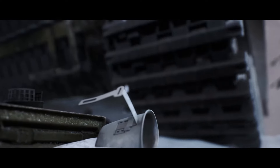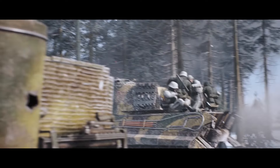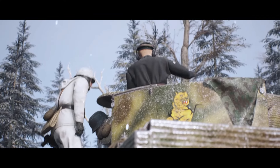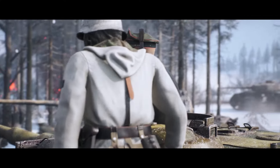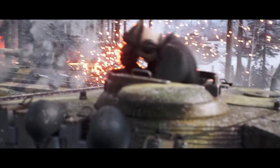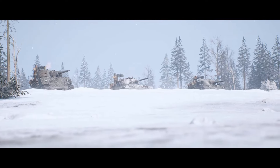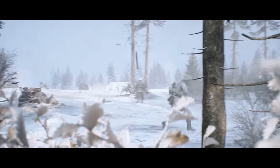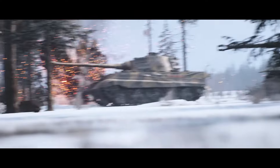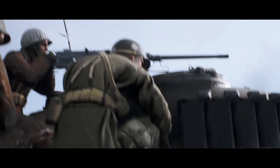Then the German Mörser 3, the German Nashorn, the German Leichter Infanterieschlepper, and the Sturer Emil, which is also an anti-tank — also German. On the American side: the Jackson, the Hellcat, the Sherman Jumbo, the M26 Pershing, the M3 Gun Carrier, the American utility car, and the M1 ATG. They also added British tanks, including the AEC Armored Car, the Tetrarch, the Challenger, the Comet, the Valentine, and the M1919A4.